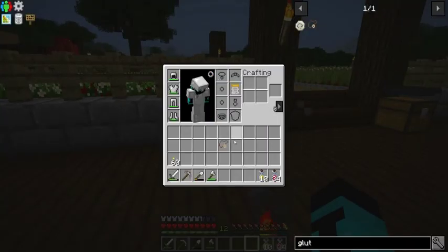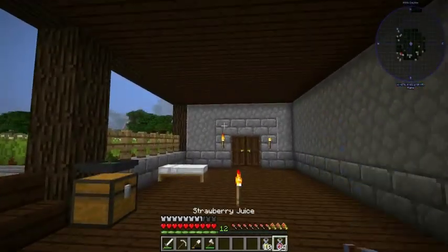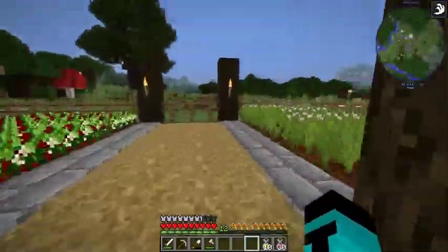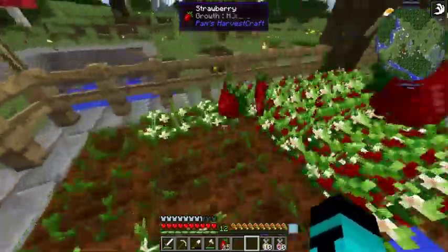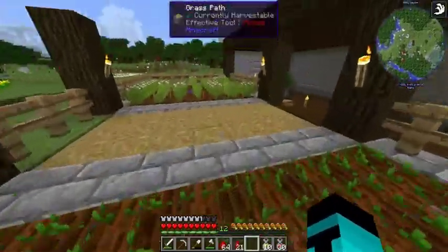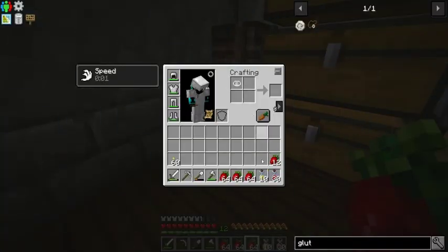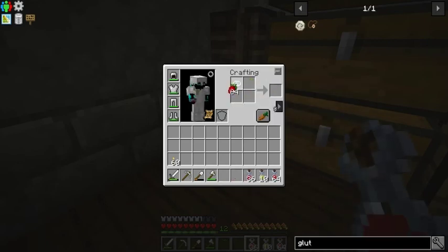So this is a bauble charm, so it just goes in our bauble slot like so. Now watch this — look at how quick that fills. Let's fold up this entire bar. So now we can just get loads of strawberry juice from our food farm and craft it all up into juice like so. Now we've got juice for days.